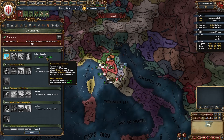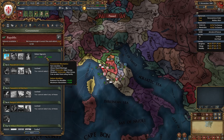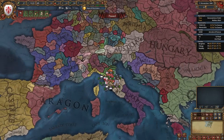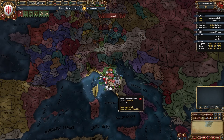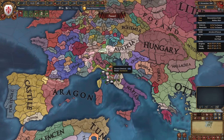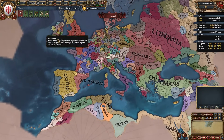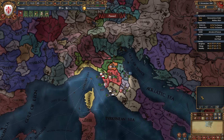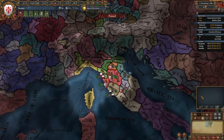Florence also has a 5% tech and idea discount reinforcing the tall playstyle, a minus 15% merc maintenance discount, minus 0.5 interest per annum, plus 1 yearly prestige, plus 15% trade efficiency, plus 10% production efficiency, and plus 25% national manpower. Florentine missions are really good for playing tall, focusing on developing your nation and conquering Italy. We start with the Italian Signoria government reform giving plus 15% national attacks, plus 10 max absolutism, with a 12-year term duration.